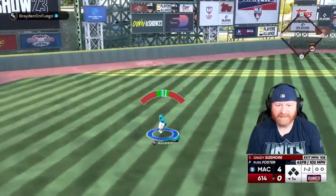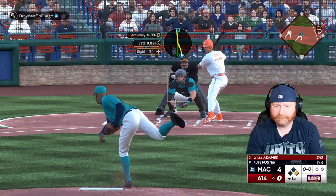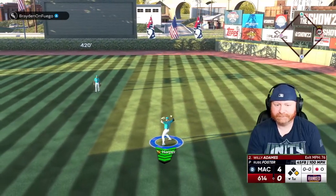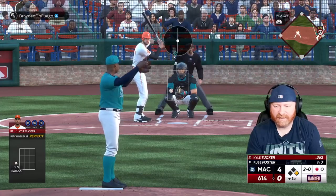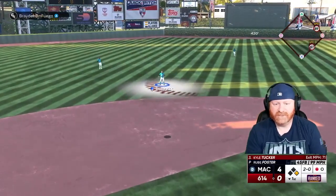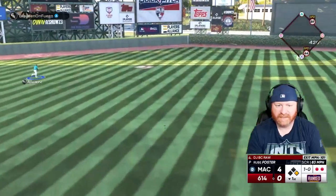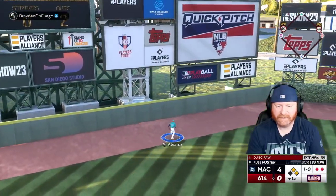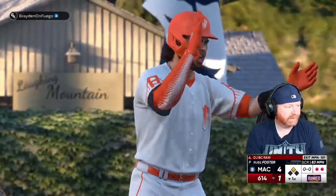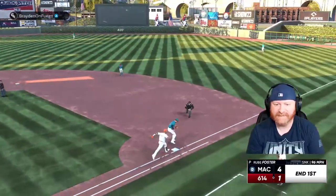Fastball lined to left field for a base hit — Sizemore not fooled by the screwball-fastball combo. Then Rube pops one up to the right side and Bryce Harper is there — one down. I need to find something to get across that's not a fastball. Pops him up to Jackie Robinson, two away. But then a screwball dusted to left center field for a base hit, scoring a run from first — DJ BC Ross hits the screwball beautifully. 4-1. Ground ball to Jackie, throw to first in time — inning over.